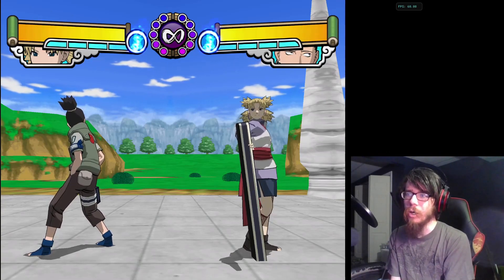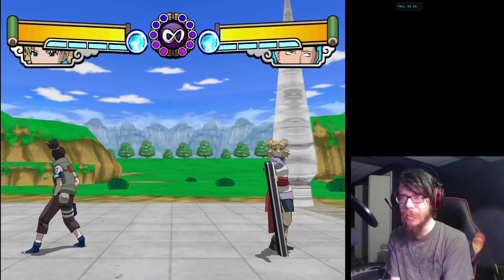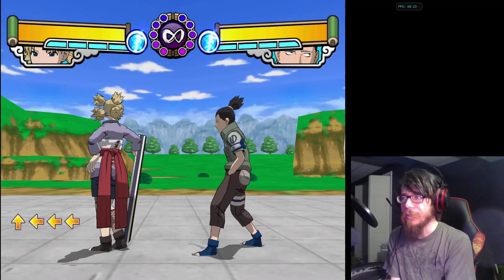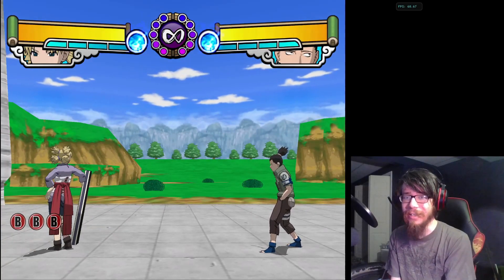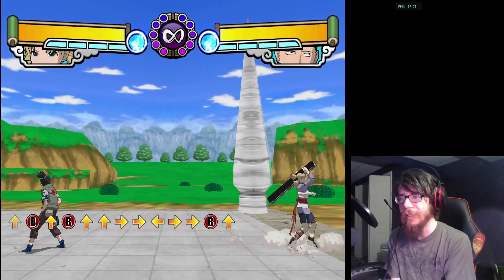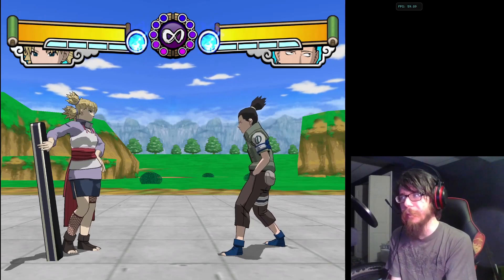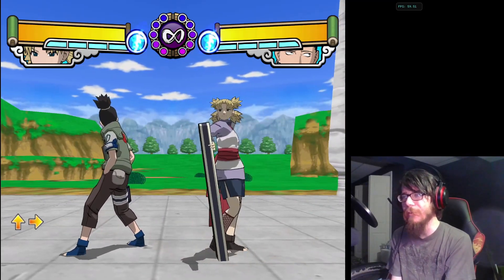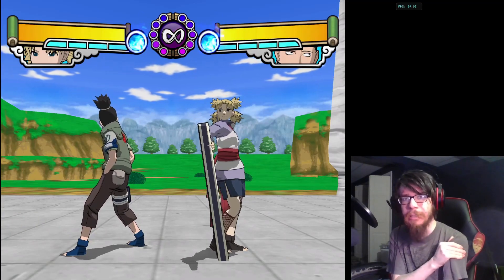One unique thing about this game that doesn't exist in most other fighting games is that your character does not automatically turn around to face the opponent when you cross sides. If you try to walk forward, you will walk away from them, but if you try to walk toward them, your character will automatically turn around to face them. This leads to interesting scenarios where you can attack the wrong direction — and some characters can use this to escape very quickly. Depending on your character, facing away from the opponent can actually make some of your attacks unblockable.